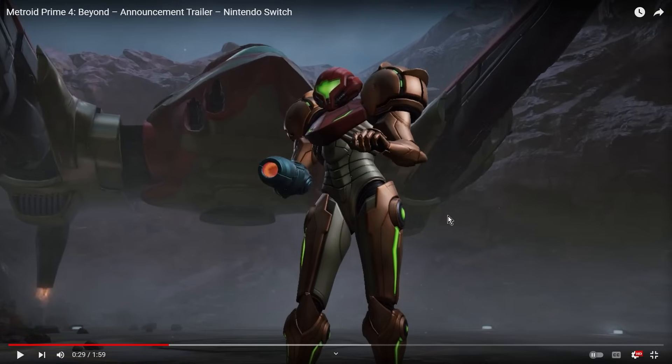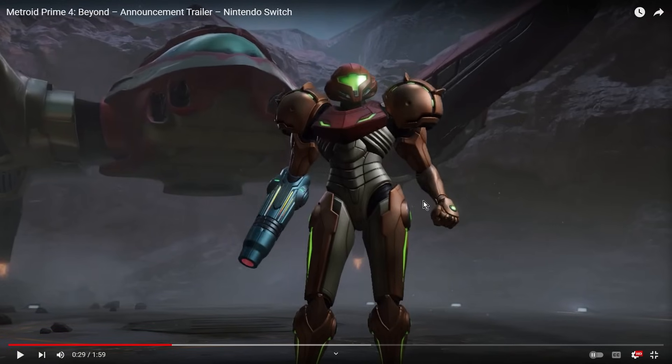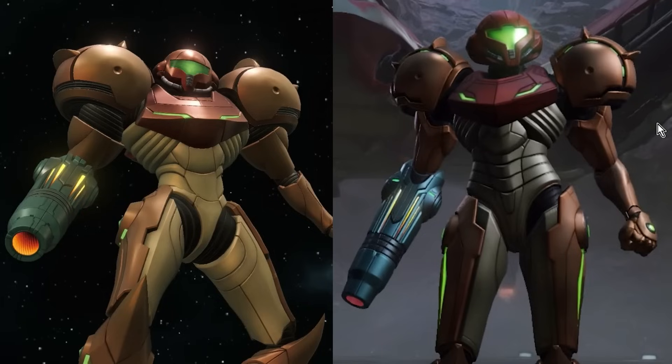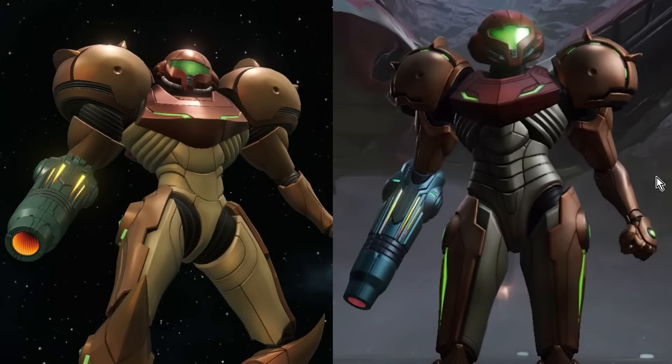Looking at Samus's updated model and how it's changed — some people feel it looks similar to Metroid Prime 1, and there are similarities with the texturing, but it's different. Looking at them side by side, her shoulder plates — those giant balls — aren't as giant as in Metroid Prime 1. There's a gap between her neck and the shoulder plates; they've slimmed them down. The leg plates don't stick out as much either. She looks more slender, and you can see there's likely a female under this suit, which wasn't as clear before.